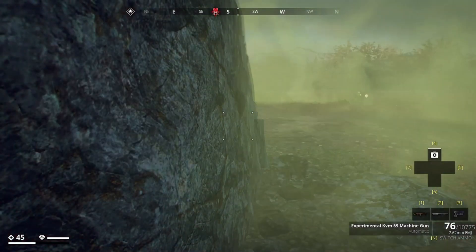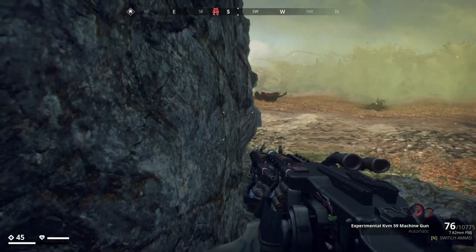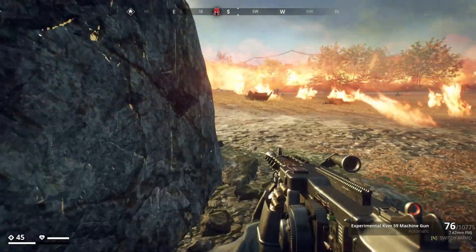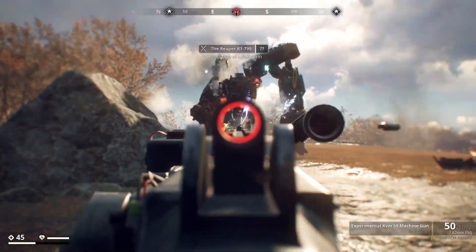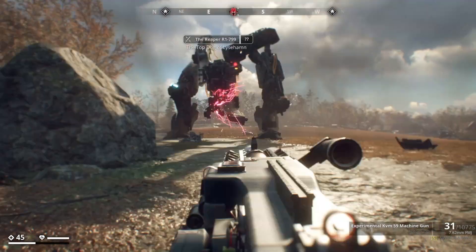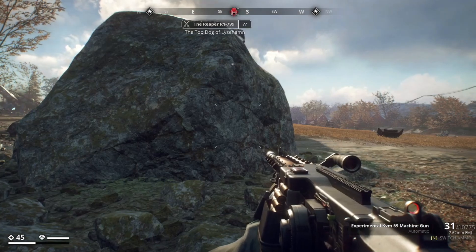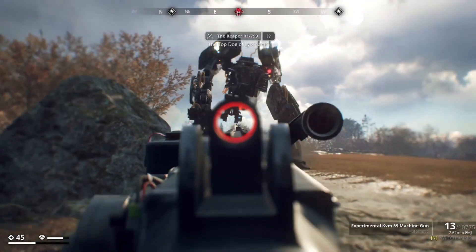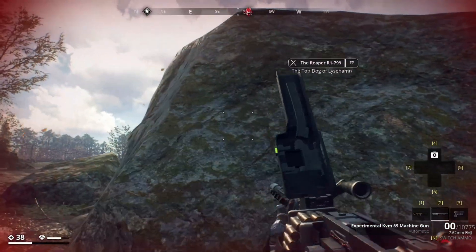The next visual tell is for the thermobaric attack. The Reaper puts out a serious gas release before the explosion, so pay attention for the audible tell of him sounding off with his foghorn, and then pay attention for that massive gas cloud — you totally can't miss it. The moment you see that, you know it's time to either run for the hills or get yourself behind some sort of cover.